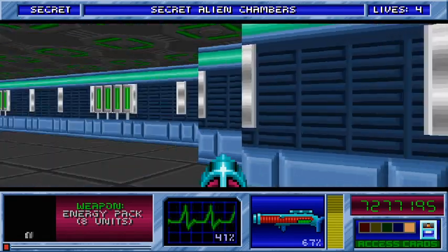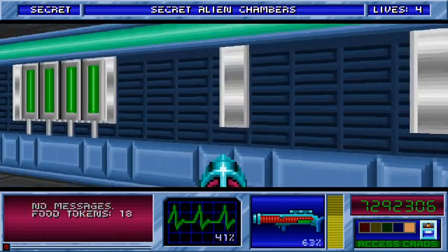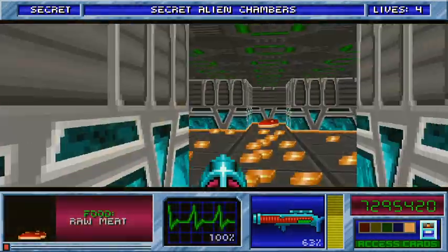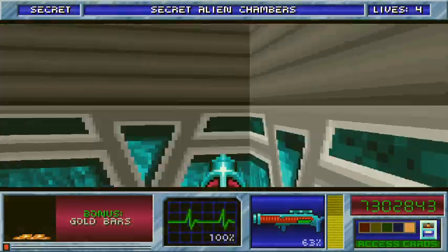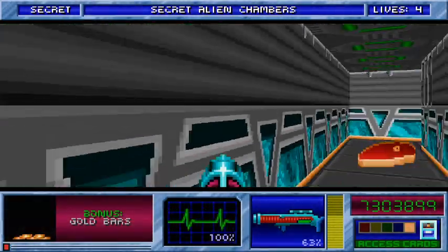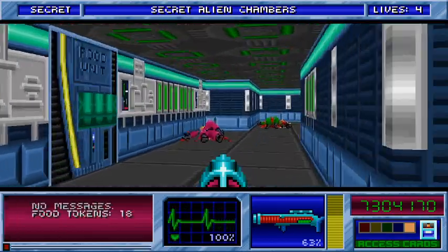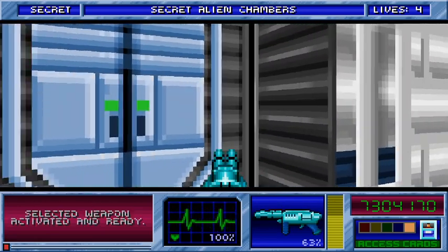There's a secret along this wall — there it is. Take out all those drones. Grab the raw meat. Random raw meat on the floor — I'm sure it's very sanitary and tasty. So once all that is grabbed, we'll go ahead and exit out this side where the sentinels and troopers are.